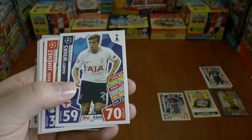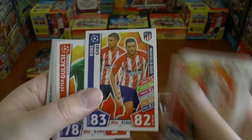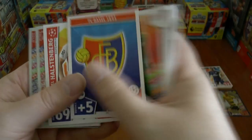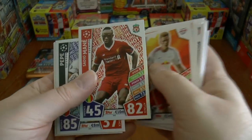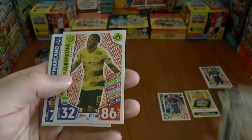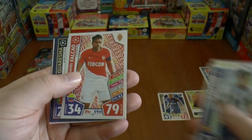Brad Jones, Harry Winks of Spurs, Jimenez, Dix, Koke and Gabi midfield duo at Atletico, Gulashki, FC Basel's badge, Halstenberg of Leipzig. Then we've got a few shiny base ones: Sadio Mane of Liverpool, Pepe now of Besiktas, Aubameyang of Dortmund, Masano of Porto, Falcao of Monaco.